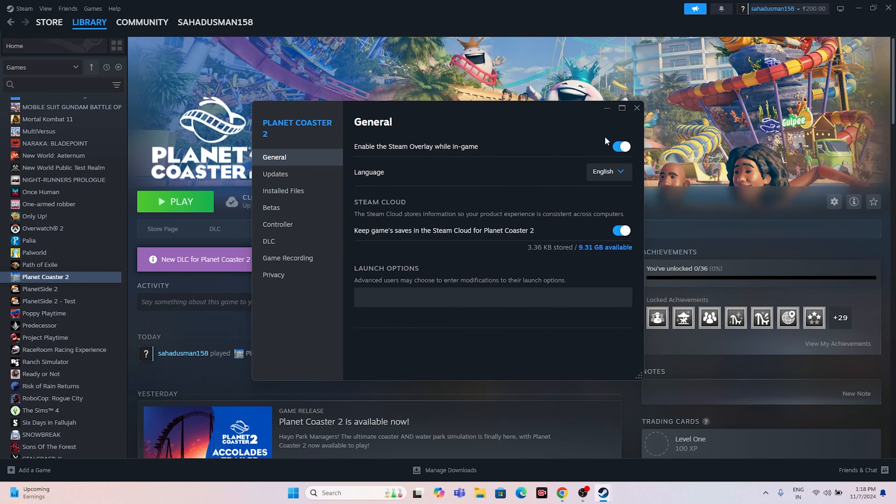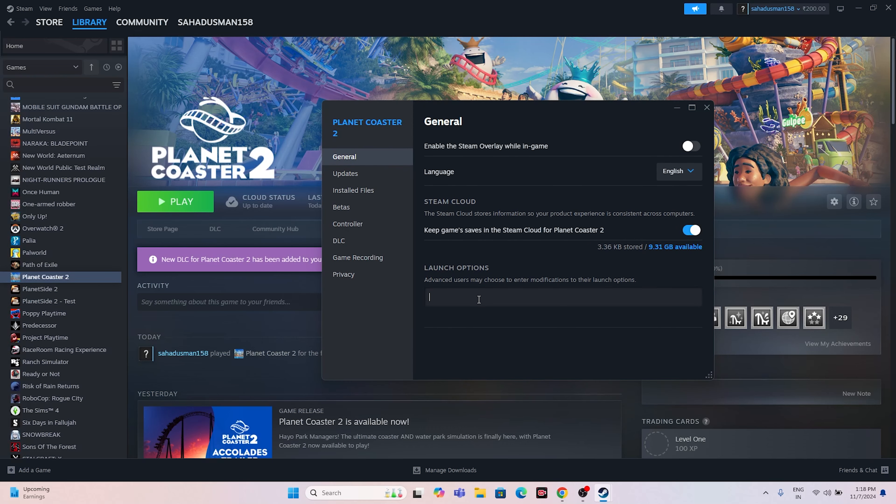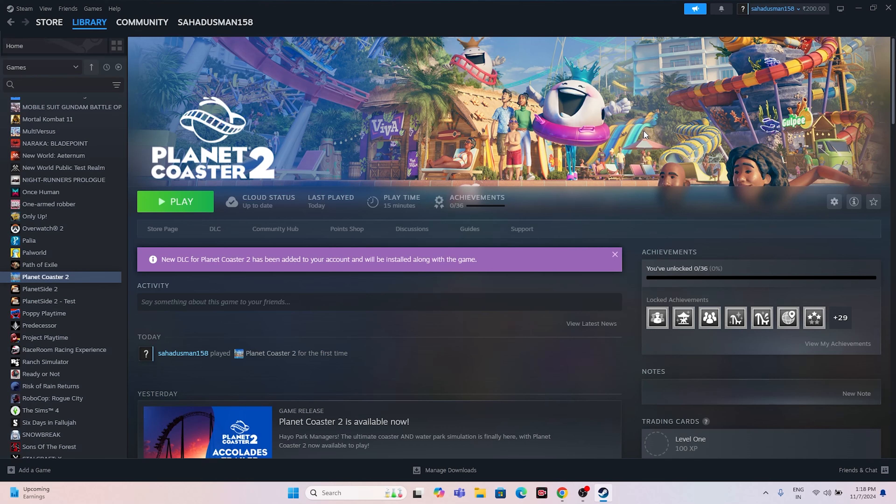You can also disable the Steam overlay: right-click the game in Steam, go to Properties, and turn off 'Enable the Steam overlay while in-game.' Additionally, you can add launch options — try '-dx11' first. If that does not work, try '-dx12' instead. If neither helps, remove the commands from the launch options and move to the next step.